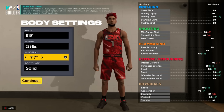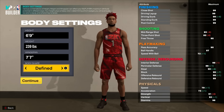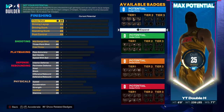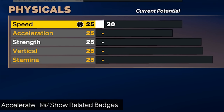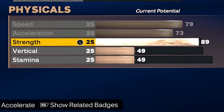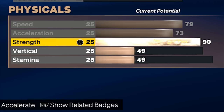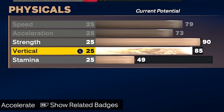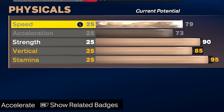We're going with a 6'9" shooting center at 239 pounds for strength, and max wingspan. For body shape, go with Built. Now for physicals: max speed to 79, max acceleration, strength all the way to 90 for better box-outs, worm animations, more rebounds, and better defense. An 85 vertical is very important for centers — vertical helps tremendously on rebounds. Stamina at 95, since gym rat brings it basically to 99, saving you a few badge points.